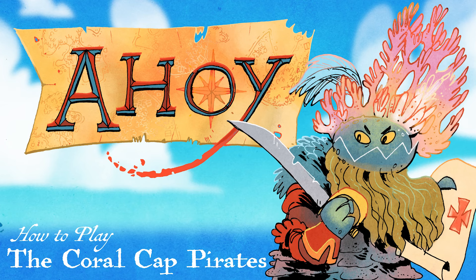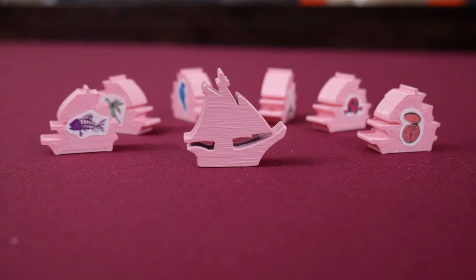The Coral Cap Pirates are a growing fleet, utilizing 4 dice, 6 frigate cards, and 2 types of pieces: 1 flagship and 6 frigates.